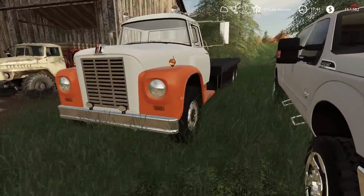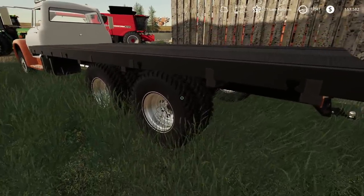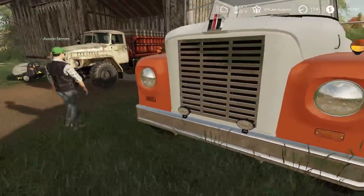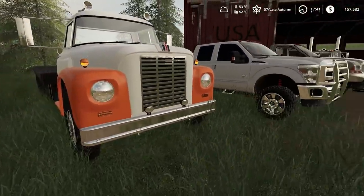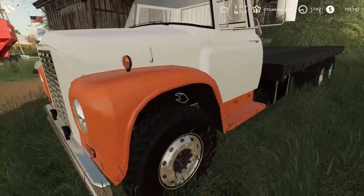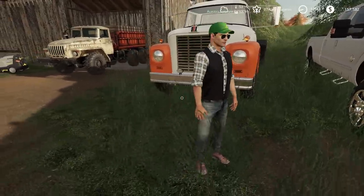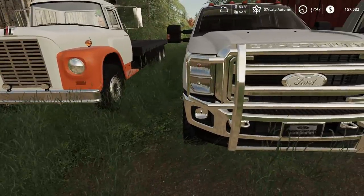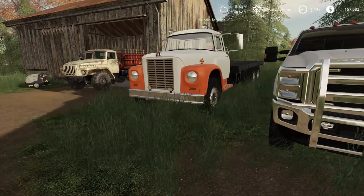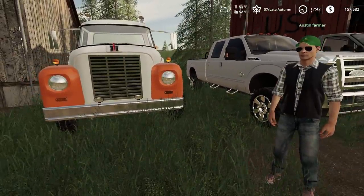This is a good old 1970 International F-1800 tandem axle flatbed. Tires are brand new, it's had a 100-point safety inspection done, the engine has been recently overhauled, and it's been slightly remodeled. Original paint, kept indoors — pretty good interior. Mind if I hop in and take a look? Sure, start it up! Sounds great. How much are you thinking? I'm thinking $15,000 for it.